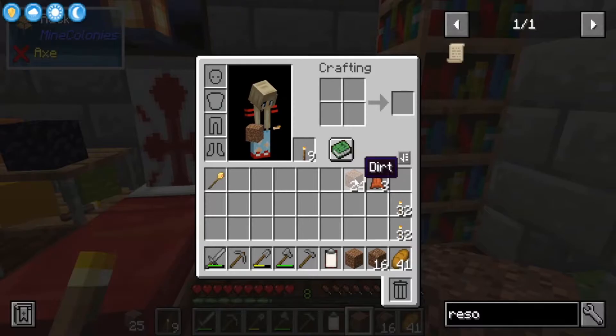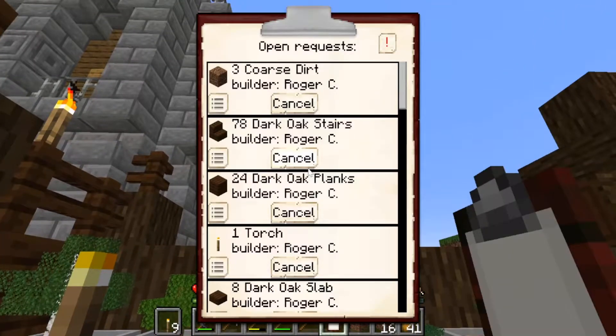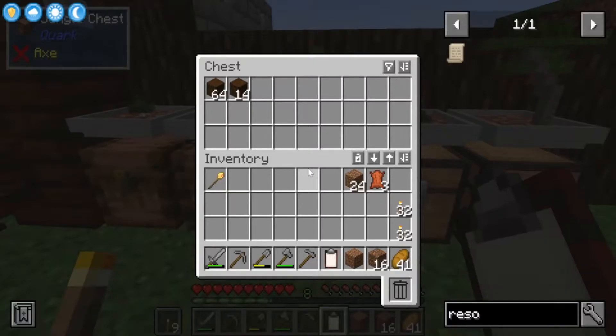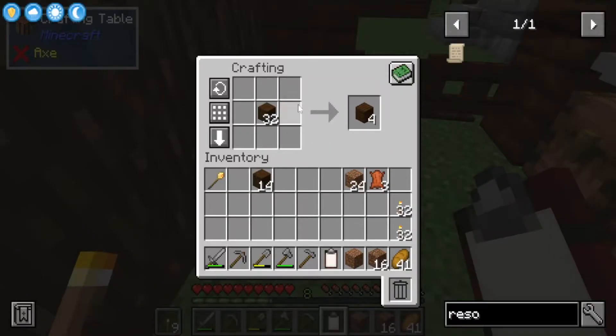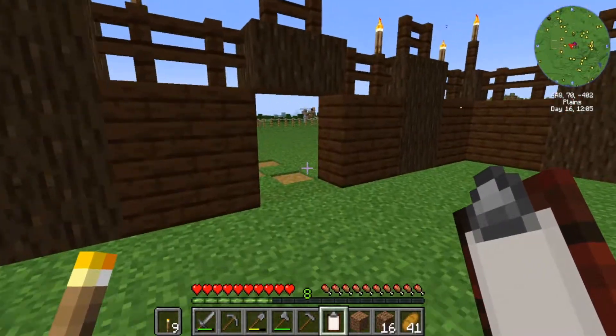We also need 78 dark oak stairs. Let's go in here and craft those — there, there, and there. That's for both of the builders, got to be for both of them. I'm going to work through the list and give them what we've got so far.